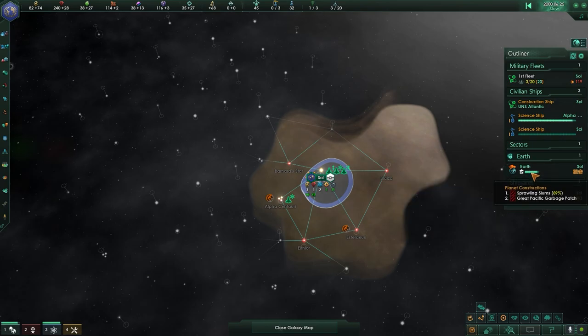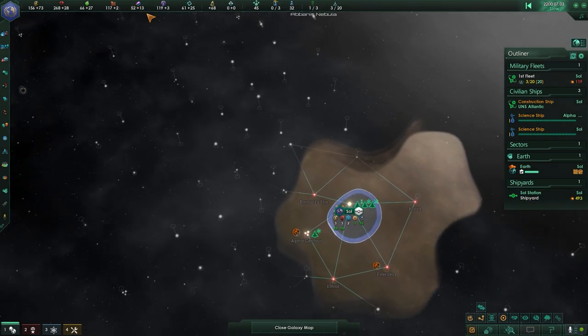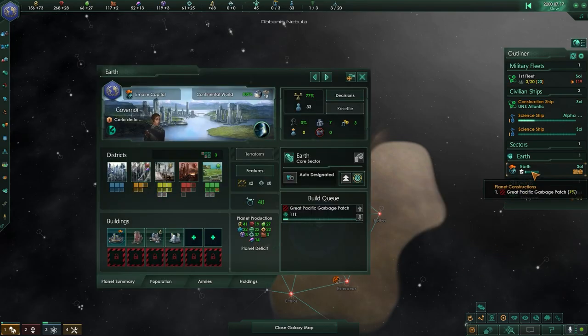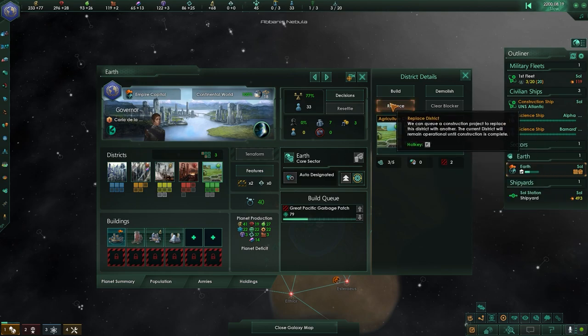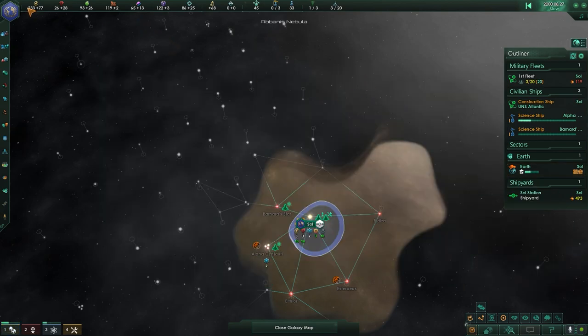All right, about to see a new system. Earth has something queued up. I don't have enough alloys to build another science ship yet — it'll take a while. It takes about four months for each of these to go away. Each month is exactly 30 days in the galactic year. In about three months I should be able to do something. I can go ahead and replace an agricultural district with a mining district next, just to boost my mineral production.